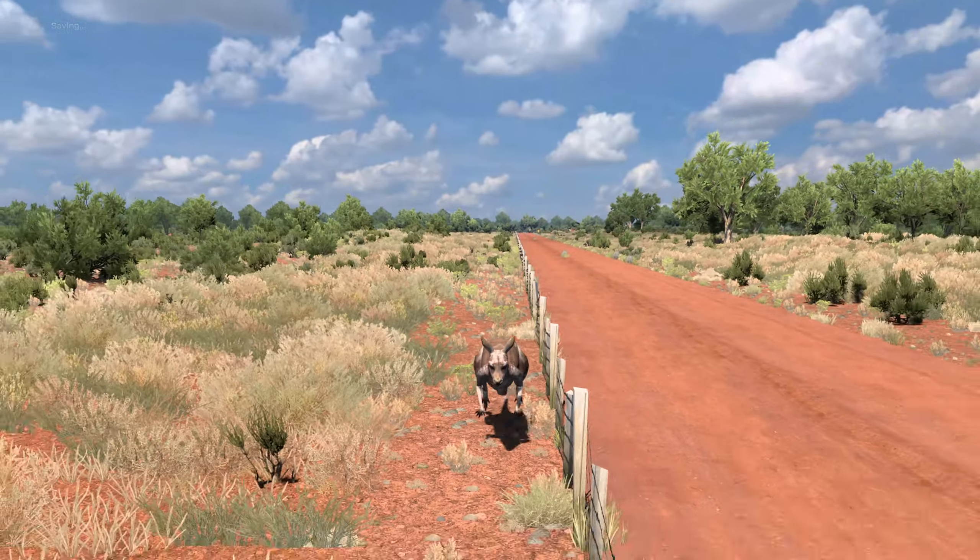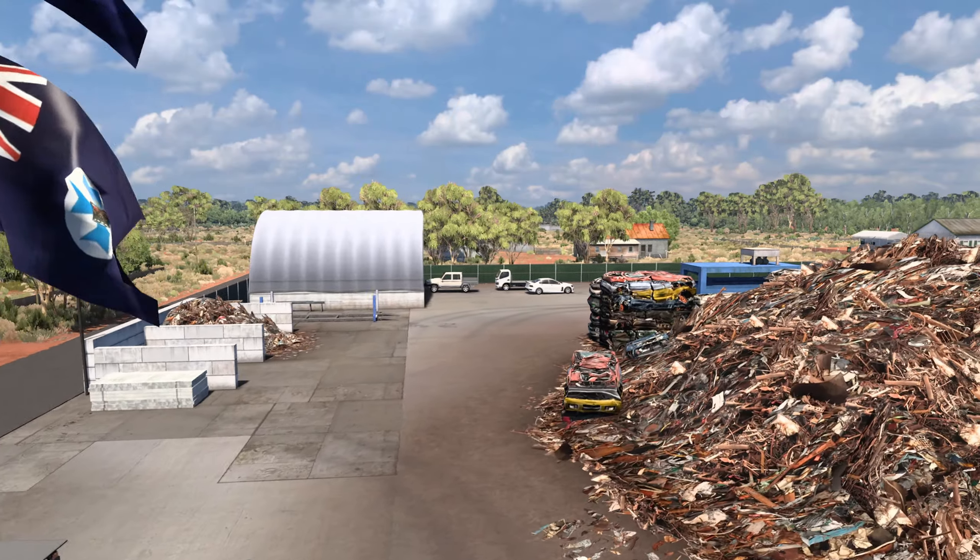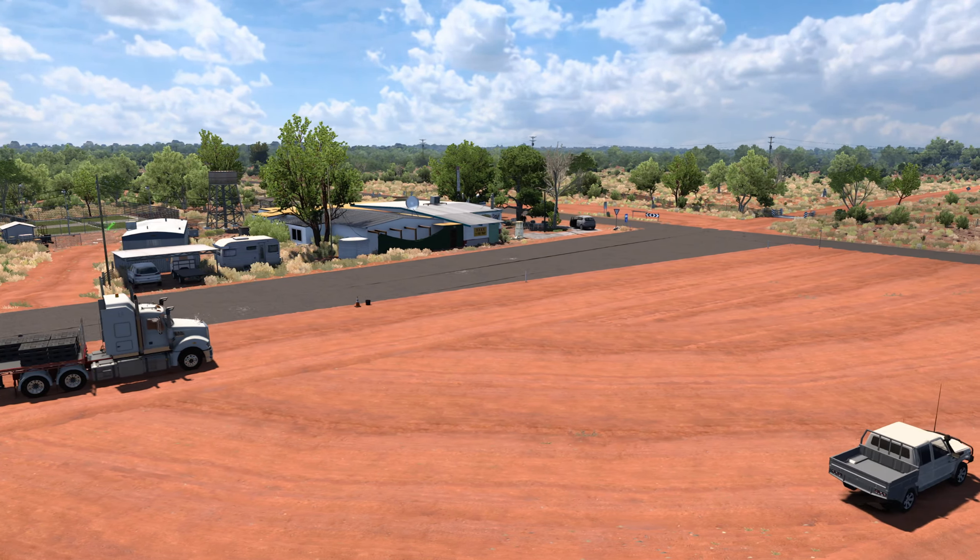Welcome to Australia in American Truck Simulator. This is the Australian Outback Map Mod. It brings a huge area of Queensland Outback to ATS.